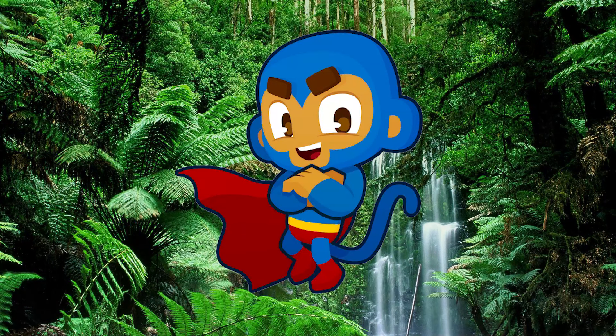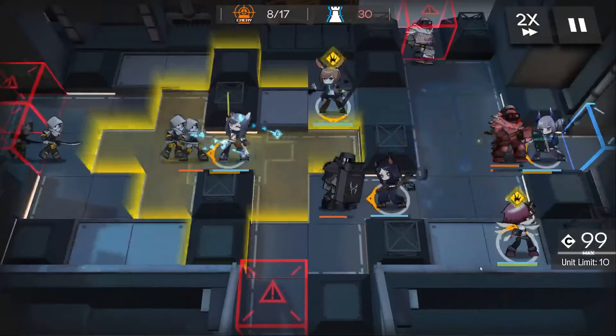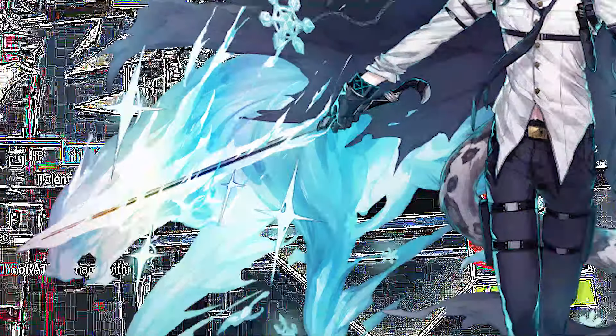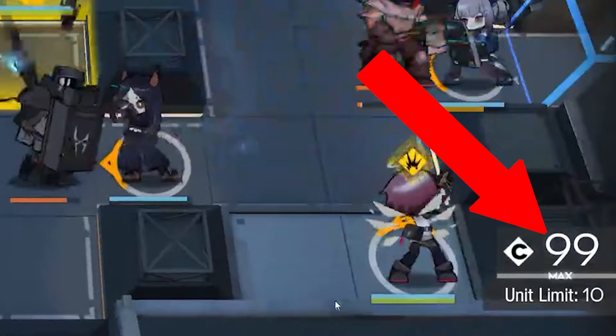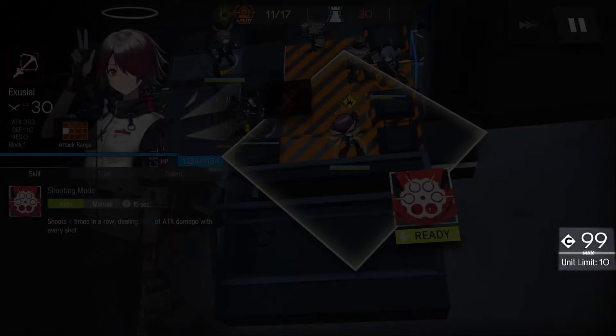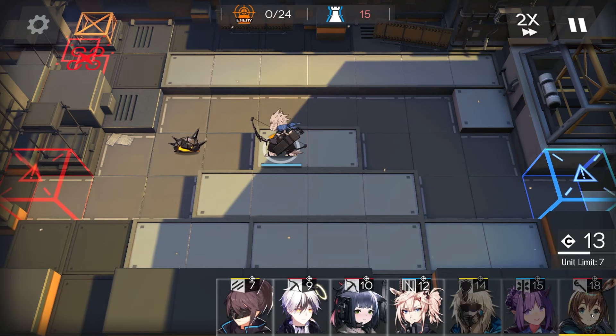So how do we stop enemies? Well, that's pretty simple — we use our waifus. Or if you're feeling particularly spicy, we can use daddies. But how do we deploy them? We need deployment points. If this number here is equal to or greater than this number here, then we are ready to commit war crimes.